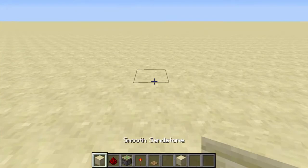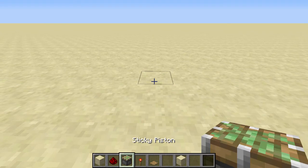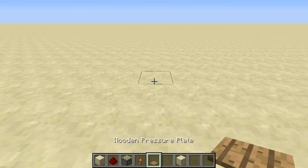For building this door you'll need 64 blocks of your choice, some redstone, some sticky pistons, some redstone torches, and some wooden pressure plates.